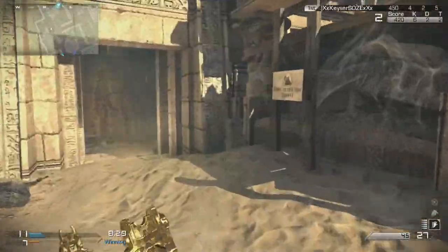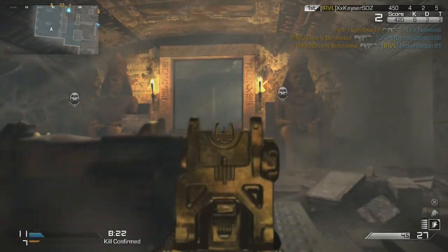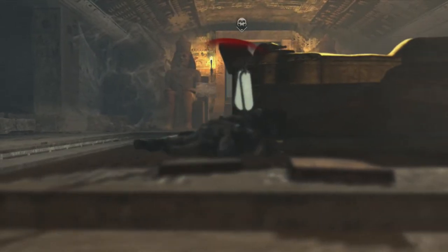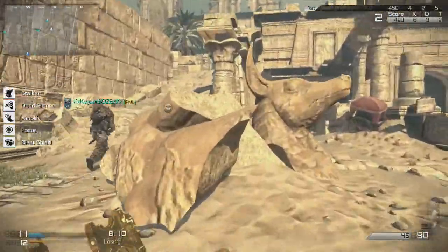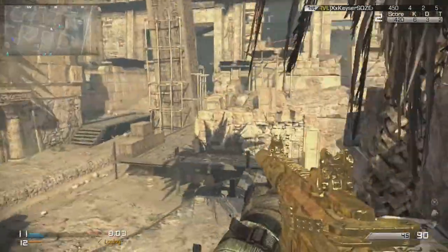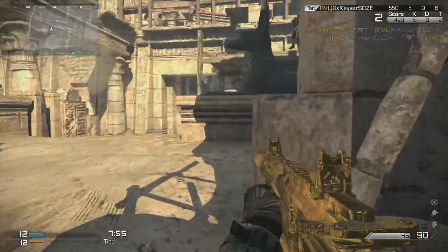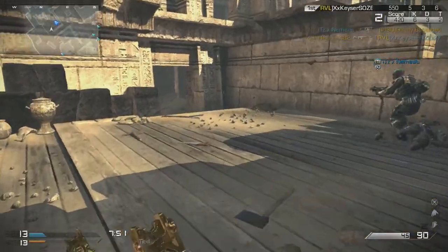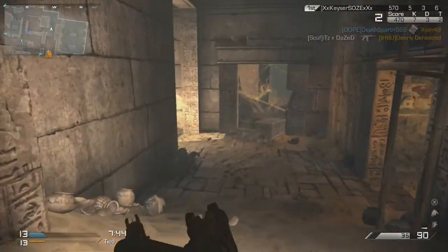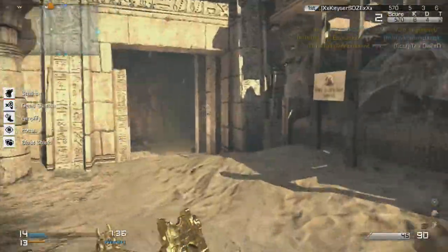Just killed that camper right there. Look at all the tombs back here — huge rooms, huge rooms. This map is so big but there's such close quarters everywhere. That was such a long shot, I shouldn't have challenged that. We lost the lead — get your stuff together. Certain areas of this map are such close quarters that you almost need a submachine gun to run around safely. An assault rifle doesn't really do much.